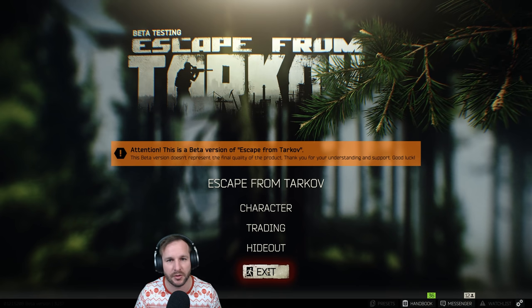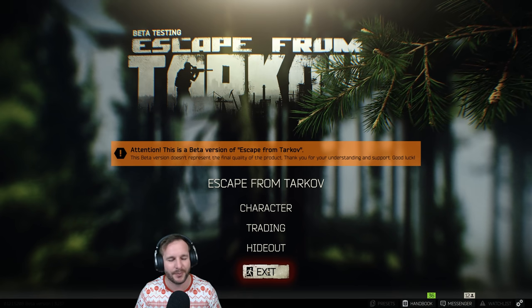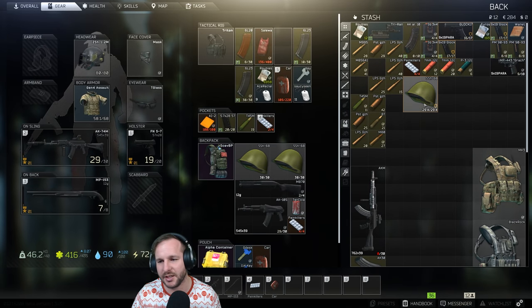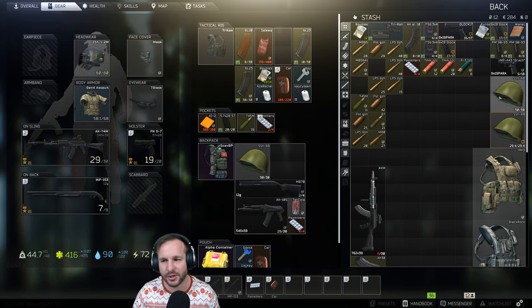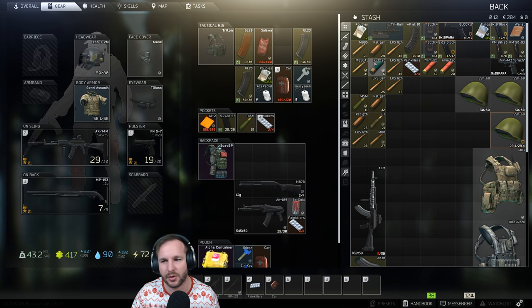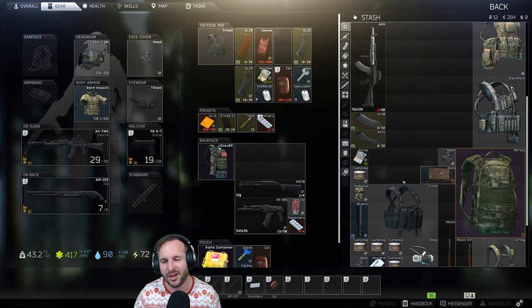When you just tap a guy with a Mosin and that's over, it detracts from the fight. The only solution to it is in the availability of the ammunition - that's really the only way. Have lots of the guns, but because there's so much conflict going on, have the ammunition scarce. Make it so expensive that people can only take in five or ten rounds.